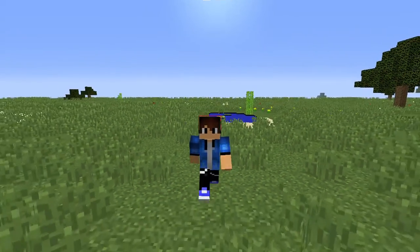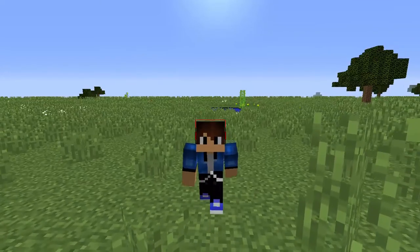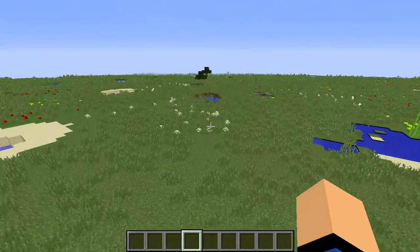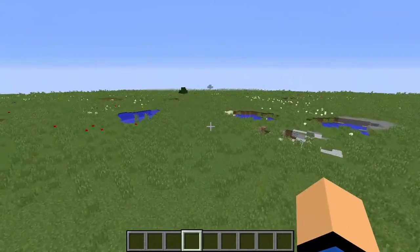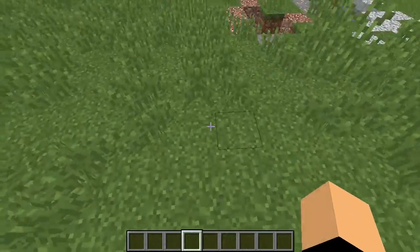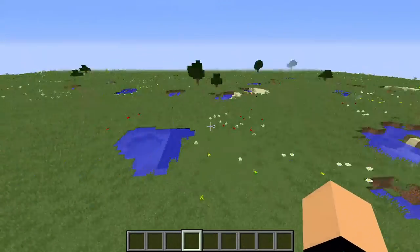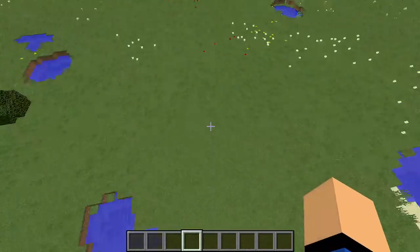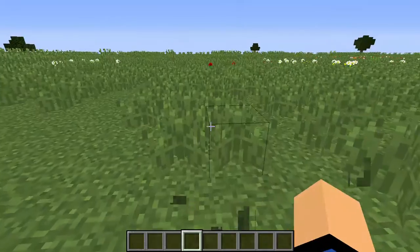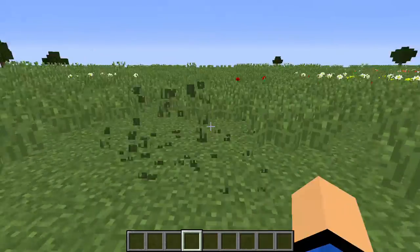Welcome to another video. Today we're in the super flat world I made — it's the overworld but I made it smaller, so it's two dirt blocks, one grass block, and seven stone blocks. Today we're going to be doing a house tutorial — I'm going to be making a house, and it's pretty much a tutorial.